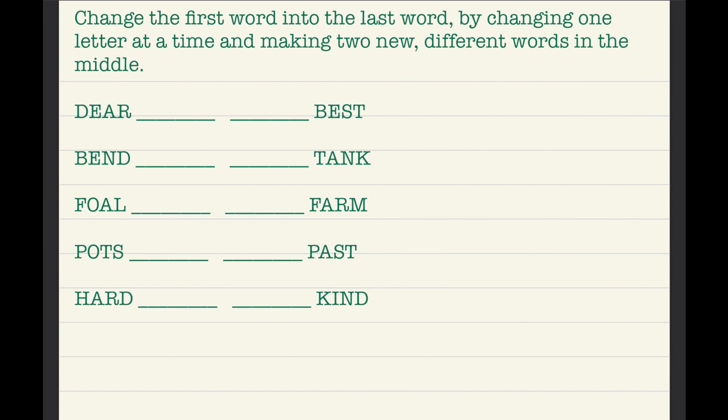So, change the first word into the last word by changing one letter at a time and making two new different words in the middle. So we have 'dear' and 'best.'